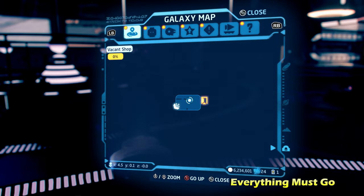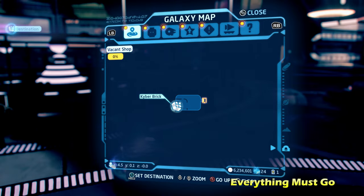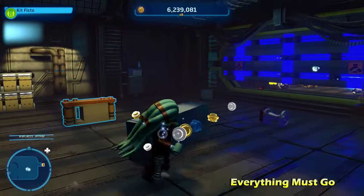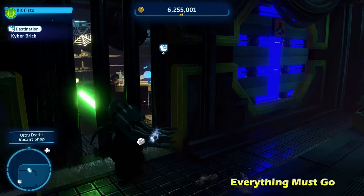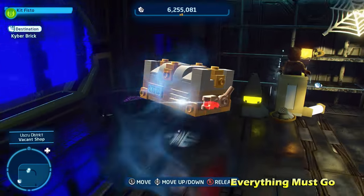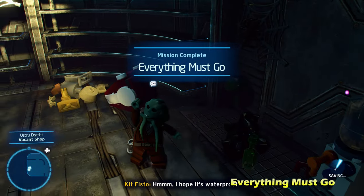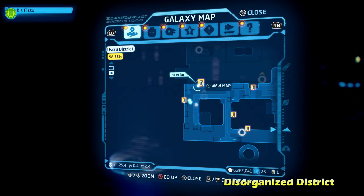Next up, we're doing Everything Must Go. This is going to be on the left side of the map inside one of the buildings. Once you get inside, you're going to want to use a force-using character behind these bars, and you can move the nearby orange LEGO object onto the switch, giving you access inside the room for the kyber brick for Everything Must Go.